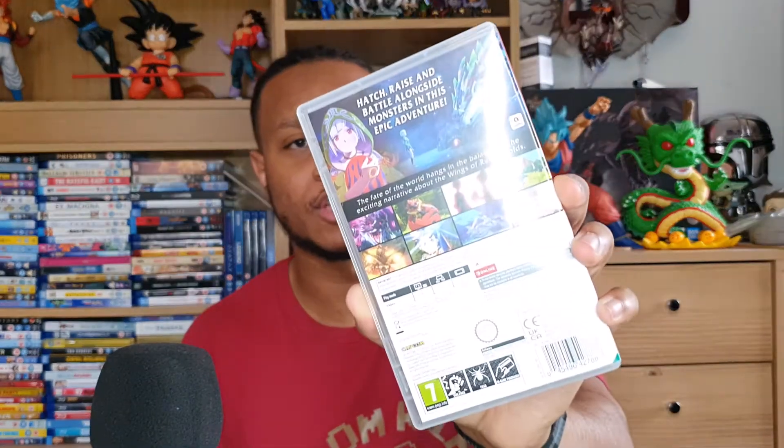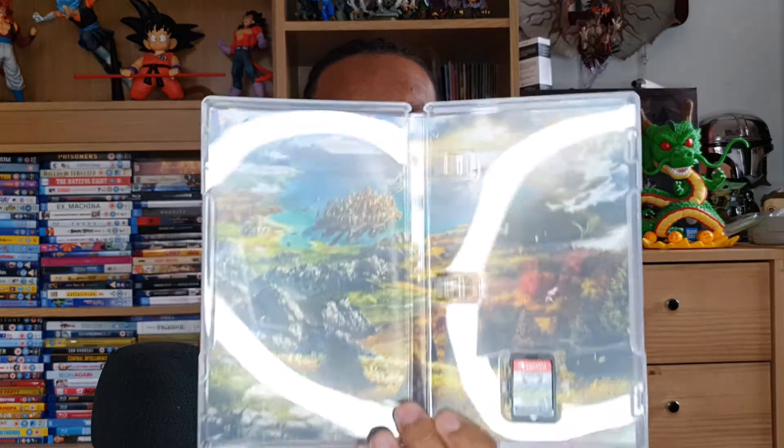The back says 'hatch, raise, and battle alongside monsters in this epic adventure — the fate of the world hangs in the balance as the exciting narrative about the Wings of Ruin unfolds,' with a couple of screenshots. There's also bonus content inside — a DLC outfit for Ena, which is a nice little incentive.